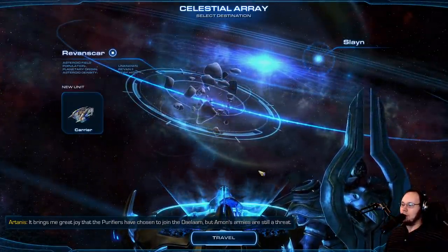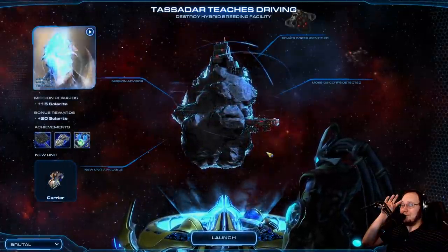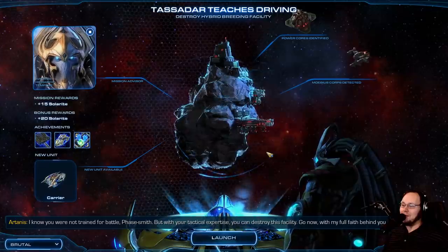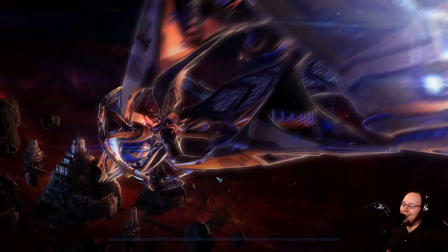And then we are going to Ravenscar. The reason we're doing this is because if we unlock the carrier mission... I was going to say that I thought we were going to get the Ganthathor. And if you look at the top of the screen, this mission is called Tassadar Teaches Driving. So I have an inkling about what this is.